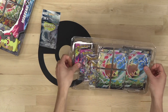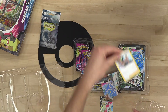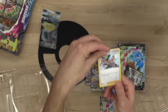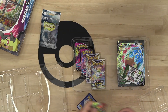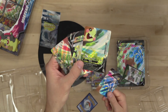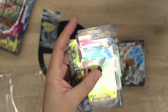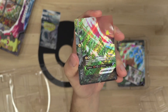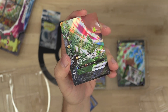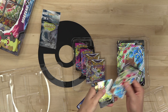Here we go — Morpeco V Union! And it comes with a Professor Burnet. Burnet lets you discard two cards from your deck, which helps you get Morpeco into the discard pile. Look at that smiley fella — he's ready to do some damage! All You Can Eat: draw cards until you have 10 in your hand. Electric Ball: 160 damage. Union Gain: attach up to two Lightning Energy from your discard pile. And finally, First Wheel: for Lightning and two Colorless, 100 damage — and you discard all energy, doing 100 damage for each card discarded. 310 HP, retreat cost of two.